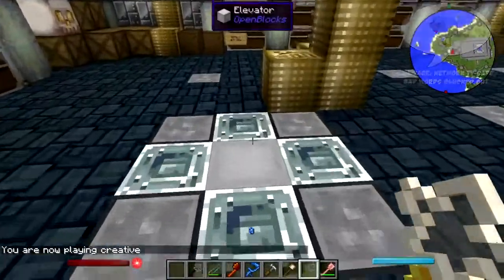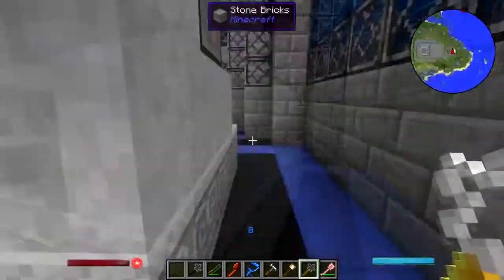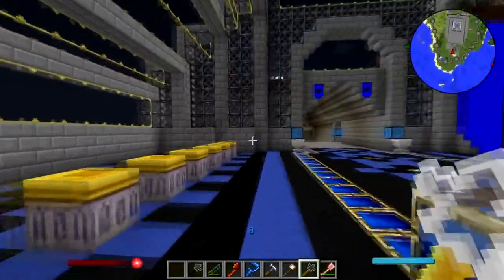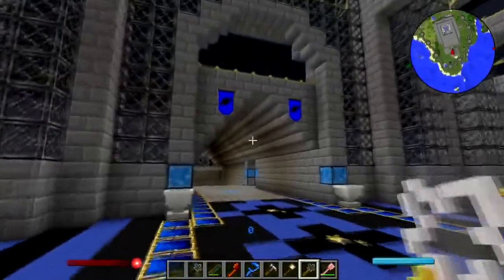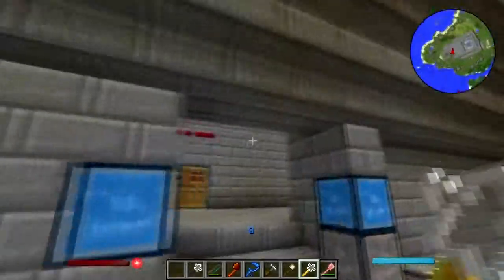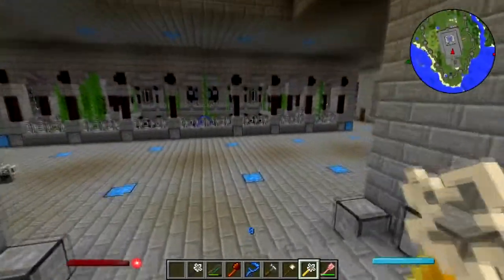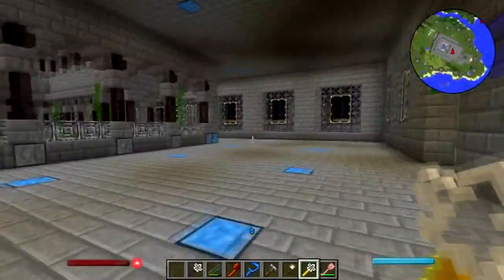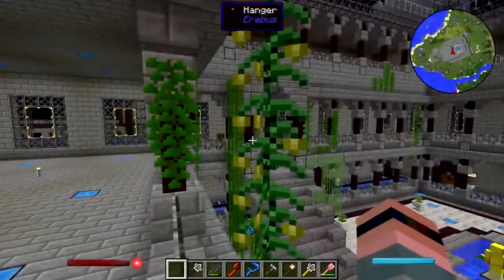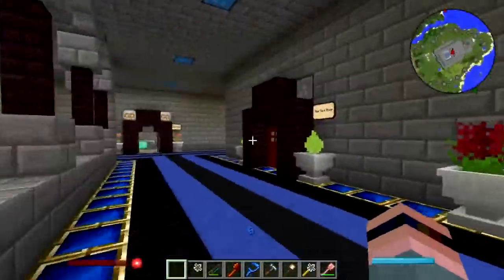Hey folks, welcome back to Natural Magic Building. Today I'm going to pretty up the bug room. You see the shiny portal there, the shiny beacon — that's the Arabus portal. There's some middle fruit vines already in there, so I don't need to grab those.